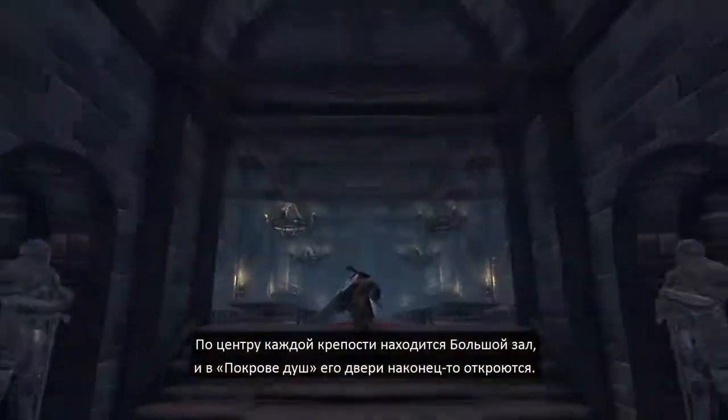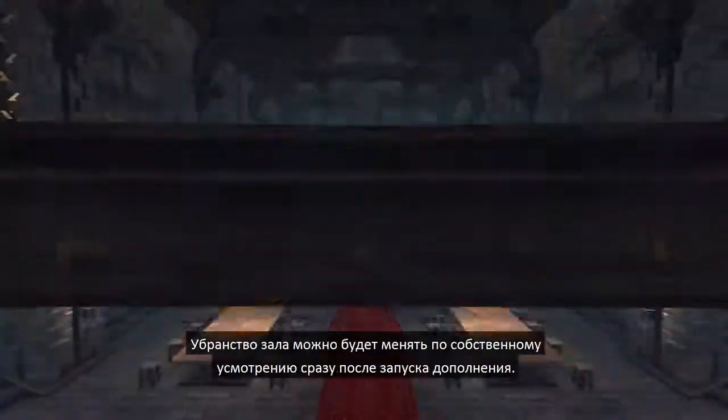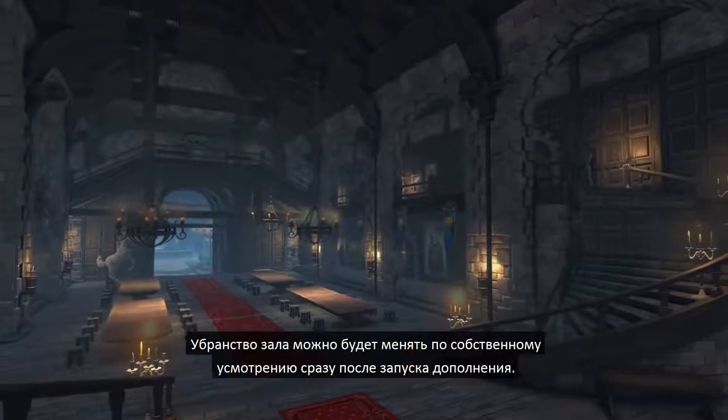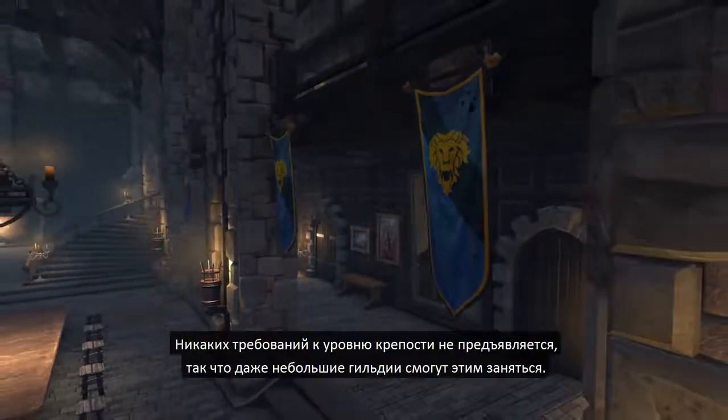Every guild has a Great Hall at its center, and with Shroud of Souls, you can finally access them. The interior can be customized with decorations as soon as Shroud of Souls goes live. There's no minimum stronghold requirement, so even the smallest guild can take part.